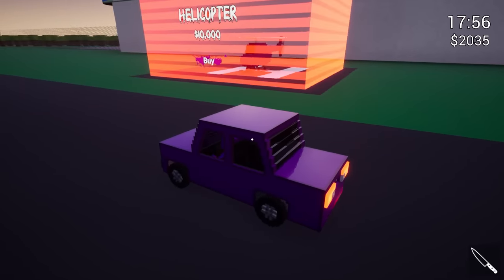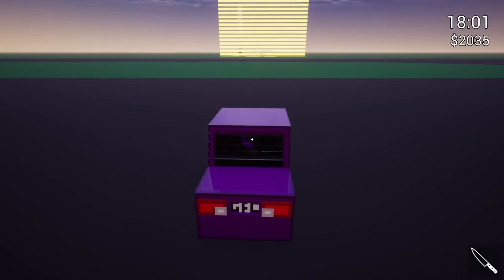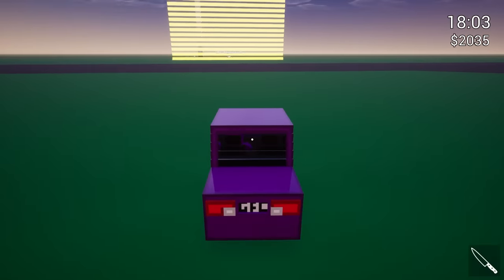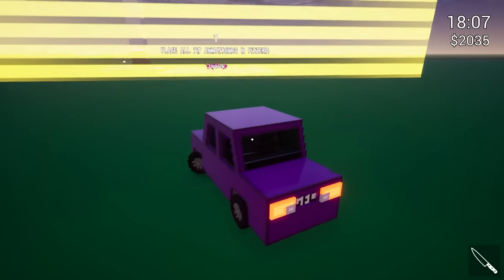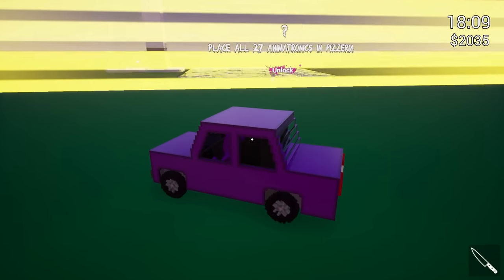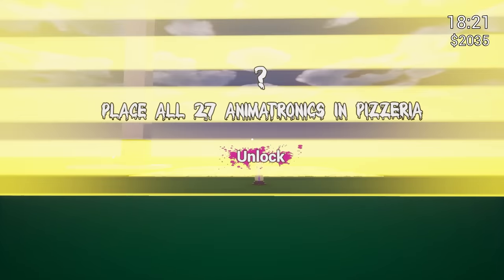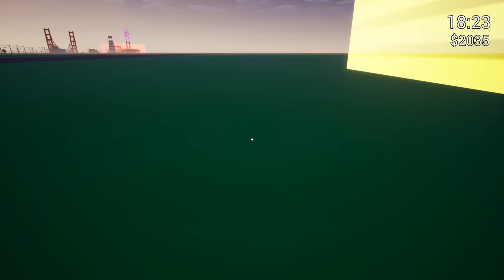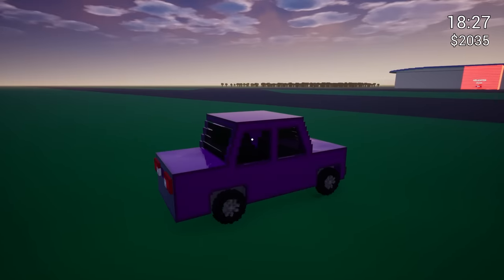Helicopter — please be cheap. $10,000. Okay, that's not horrible — we can definitely get to that in this video. What's over here? This must be the plane. Place all 27 animatronics in the pizzeria and we unlock whatever that is. What is this — like an elevator? We unlock some kind of secret boss or secret level. We've got to do that — that's crazy!